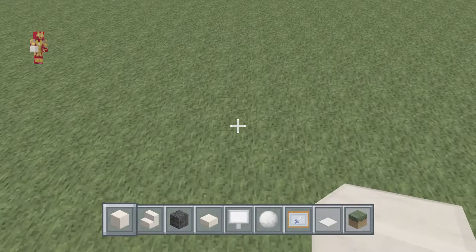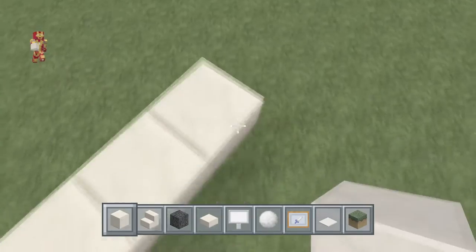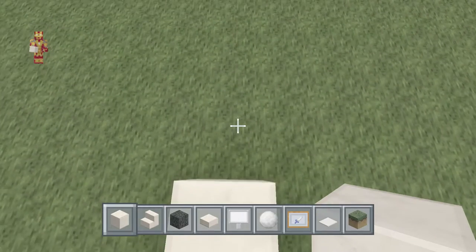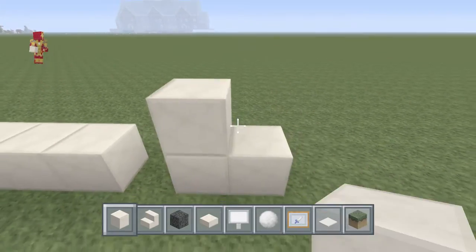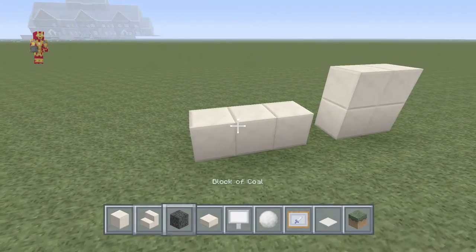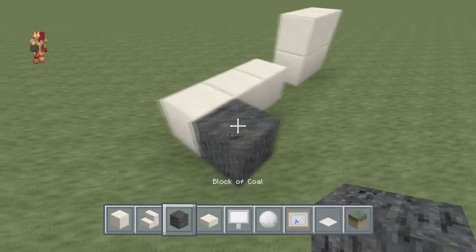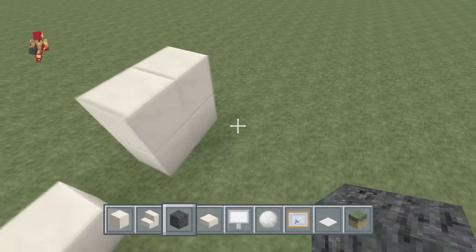What you're going to want to do is take your block of quartz — place three long, then skip a block, and then place another two. Now on these two you're going to want to double it up tall. Then take your block of coal, place one here, then here, and then place two at the back.